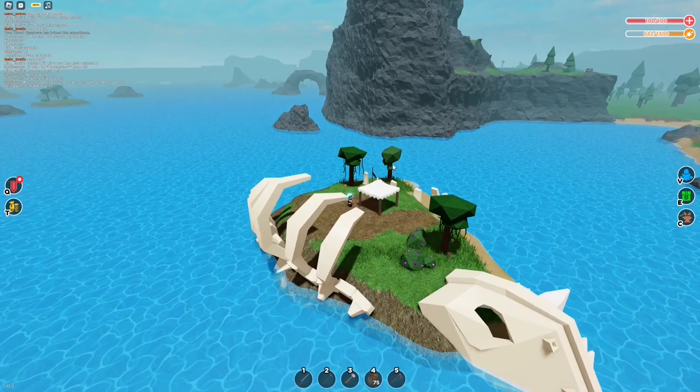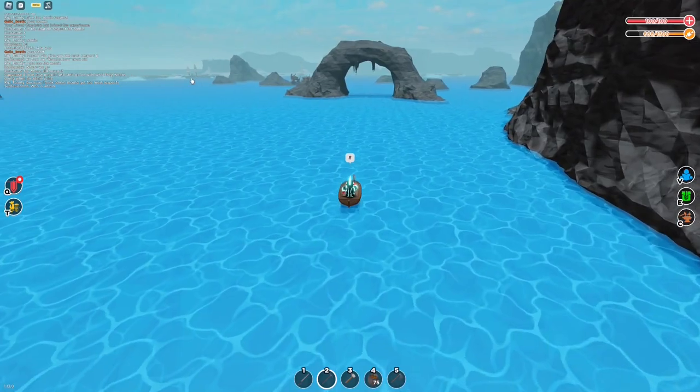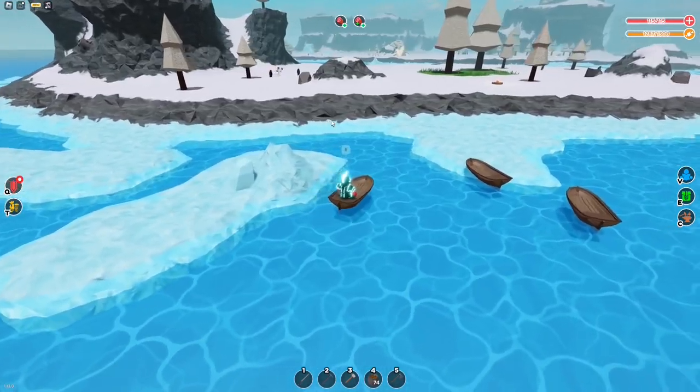Alright, so first things first, we got to find this thing. It's like somewhere over here in this direction, so let's get out of our boat. Apparently it's deadly as well. Oh, I think this is it. Oh my gosh, it looks insane. It is huge. I'm already seeing a lot of players here. He killed the poor penguin.